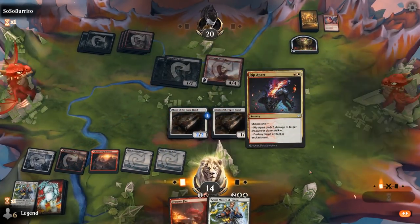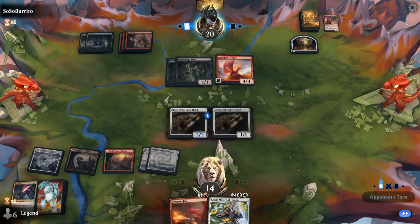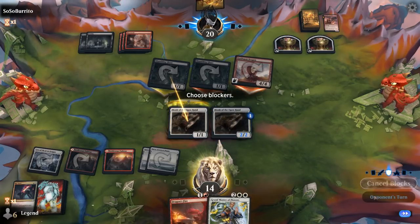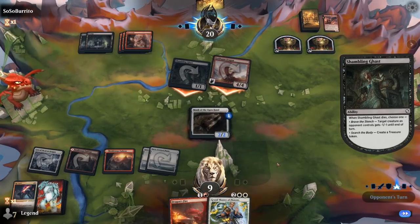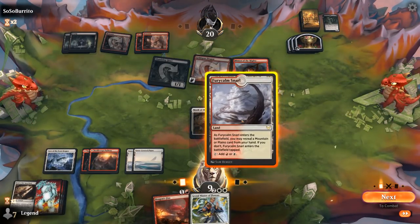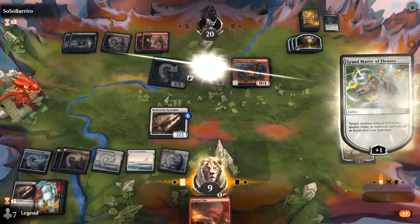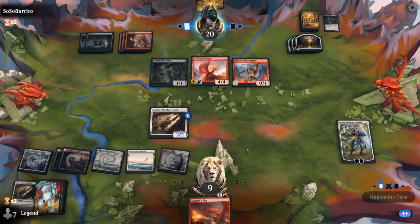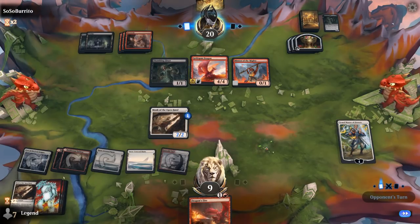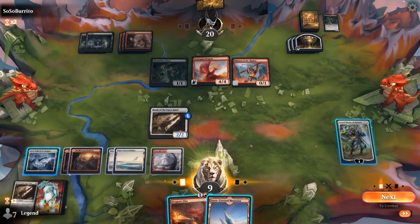We're fine trading for one of the Shambling Ghasts. We see Minion of the Mighty. Sadly we drew the Snarl which comes in tapped, so we can't double spell, but still fine to play Grandmaster and then plus on the Goldspan. The Minion does have menace. Opponent passes, and now we can even turn on the Cave.